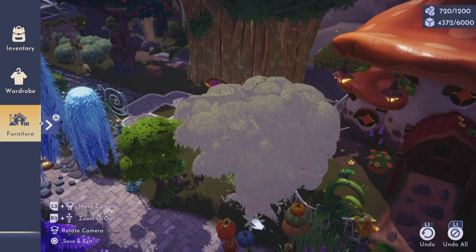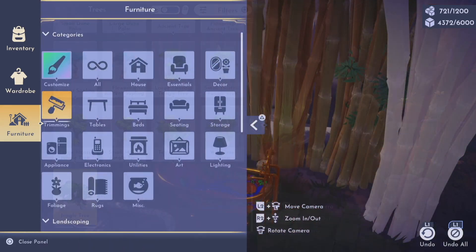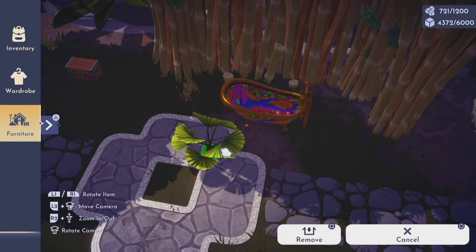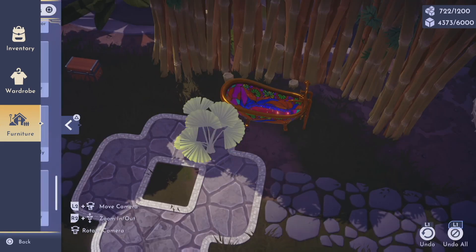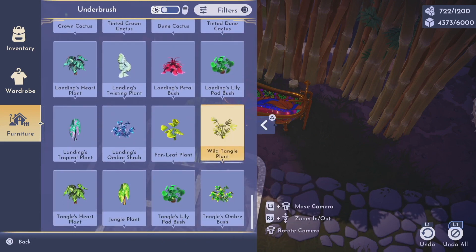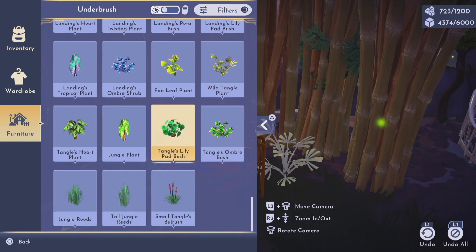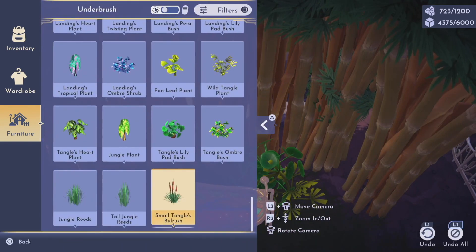One thing you should know about my decorating style is that I do not plan. I usually go into a build with a pretty general idea of what I want to create, and after a lot of trial and error and moving things around, I end up with something that's usually a lot better than what I thought I wanted to build in the beginning.